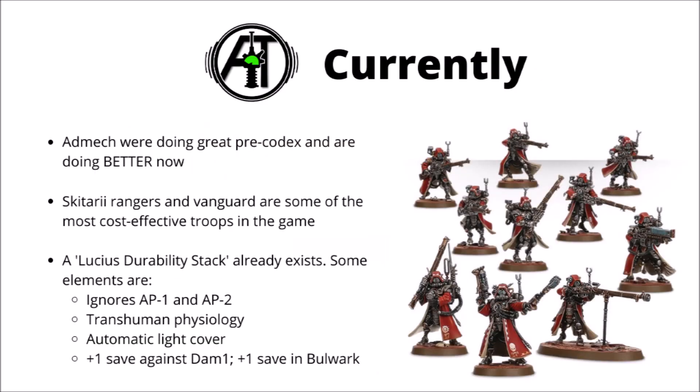I made a video a bit more than a week back talking about AdMech tournament performance. Before their new Codex dropped, they were already doing pretty well, and now it seems after it's dropped, they are doing absolutely great. They've got a ton of great buffing abilities, some firepower in their Ironstriders, and perhaps most relevantly for today, Skitarii Rangers and Vanguard are already some of the most cost-effective troops in the game. For the 8 points that they cost, they put out some pretty ludicrous firepower — Rangers shooting just as hard as a Space Marine Intercessor when stationary, and Vanguard having a crazy stratagem that allows them to stack enormous amounts of wounds on literally any vehicle target.